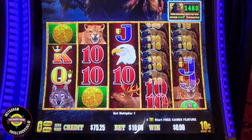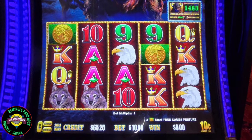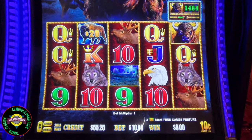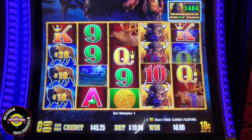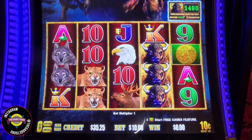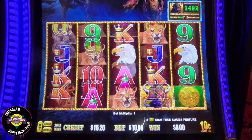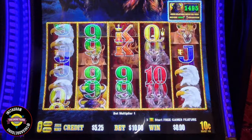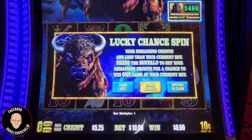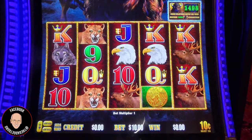We're getting low. It's $75 left. These are giving us two, but you're not giving us three. Three more spins — Buffalo, can you do it? Two more. Last full price spin. Here we go. Just over 50-50 chance — we didn't do it.